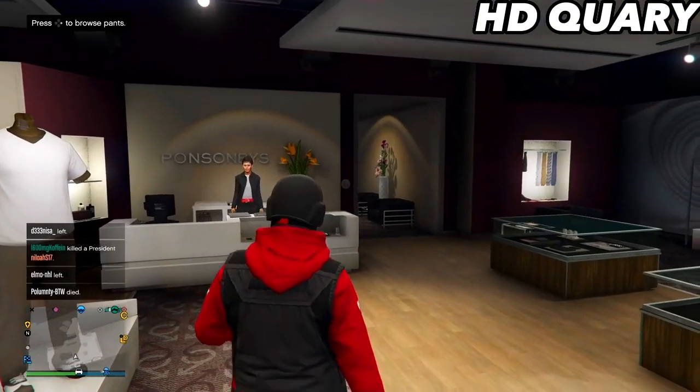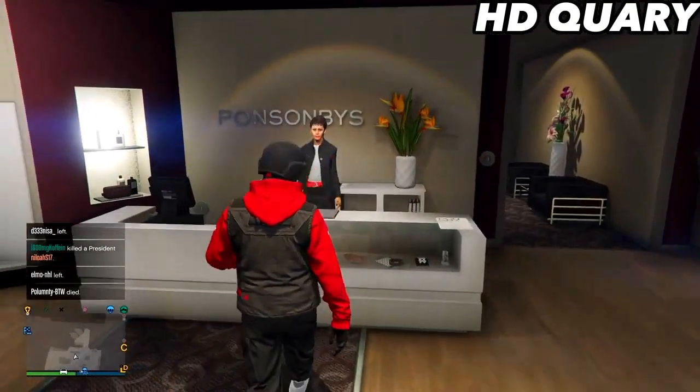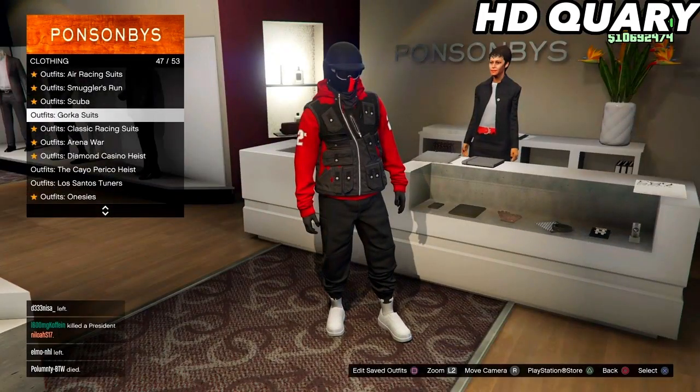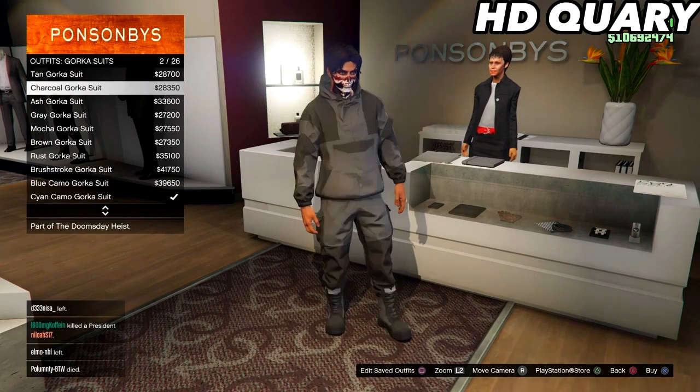Once you are at the middle, go to the front counter and select Gorka suits. Equip the charcoal Gorka suit in slot 2.